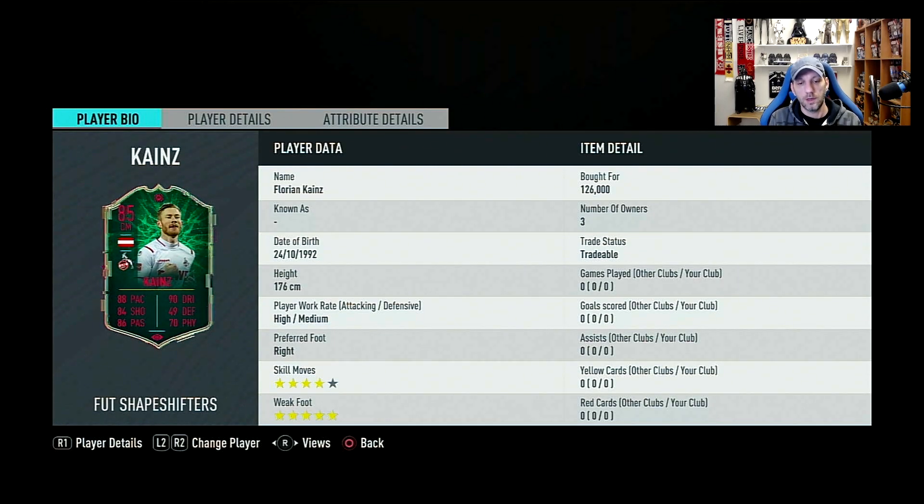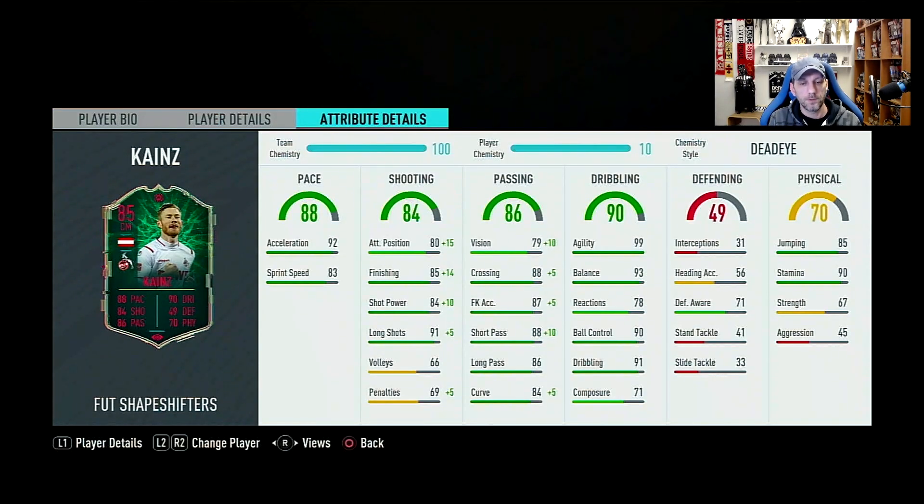Florian Kainz from FC Köln, 176cm — about 5'9"/5'10". High/medium work rates, right-footed with four-star skills and a five-star weak foot. That's another advantage over Reus, who has a four-star weak foot. Pace overall 88, with acceleration 92 and sprint speed 83 — a big differential. As a CAM he doesn't run that much since he doesn't have a lot of space, so the high acceleration is more useful than sprint speed.